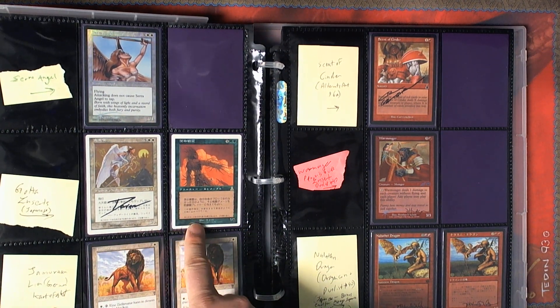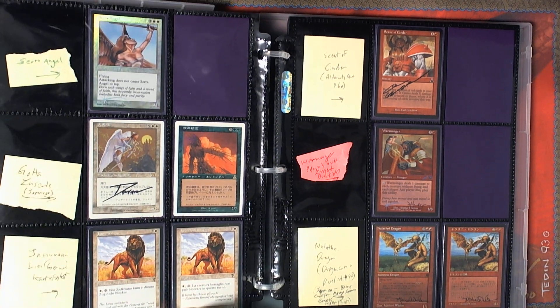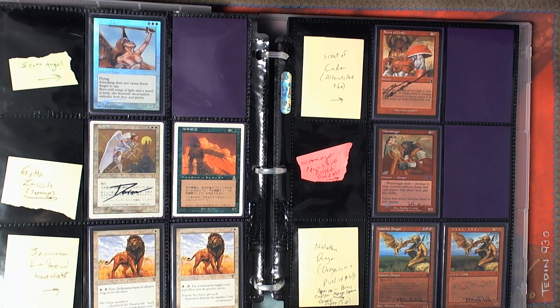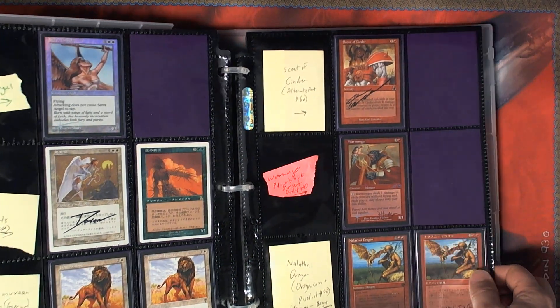We've got the Gata Japanese magazine inserts. The alternate art Jamuraan Lions from Visions with a close-up art for German and for Italian. Theoretically there may also be a Japanese version, though I don't think anyone's ever seen one in the wild.